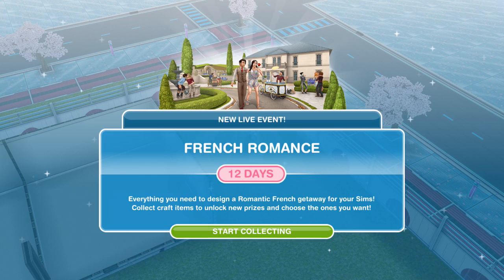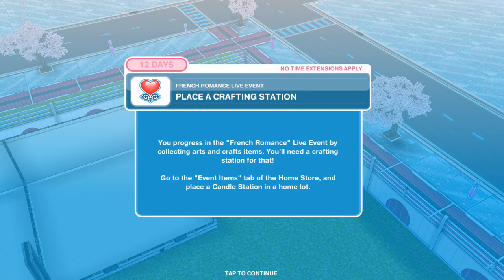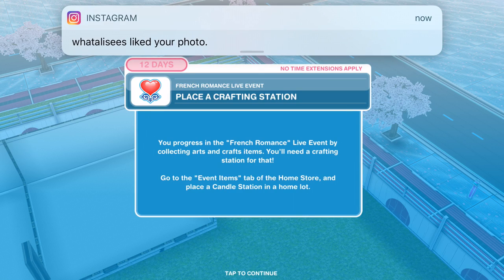Here is the pop-up that you will get when you have updated your game. New live event: the French Romance event, and we have 12 days for this event. Everything you need to design a romantic French getaway for your sims — collect and craft items to unlock new prizes and choose the ones you want. We'll do a walkthrough of the tutorial in this video. It's going to be quite similar to the community style events we've had in the past, where we have to collect various items. The first thing you need to do is place a crafting station.